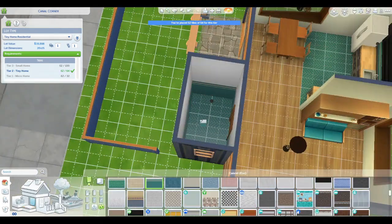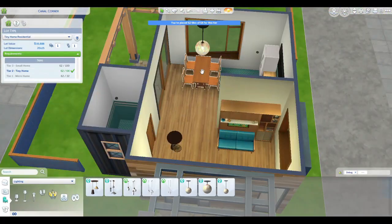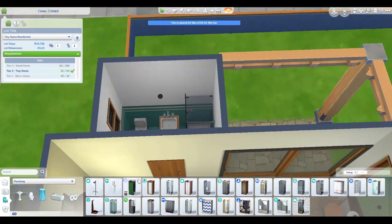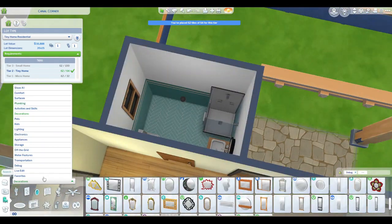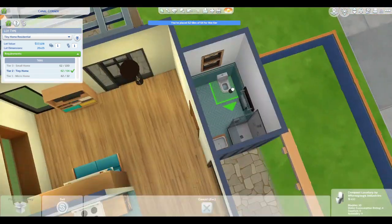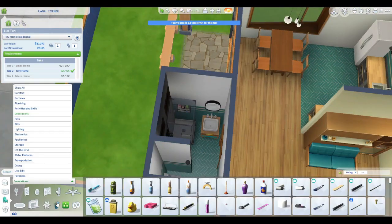The other thing — I did play test this and everything works. That being said, the Murphy bed — you might have to move one of the chairs I put in if you don't want them climbing through the bed. So if you have a couple that moves in here, you may want to move that chair or get rid of it, because they can't get into one side and it's the side near the door.